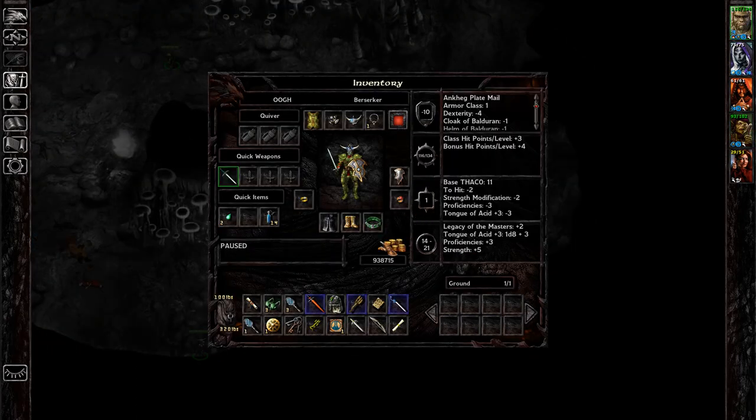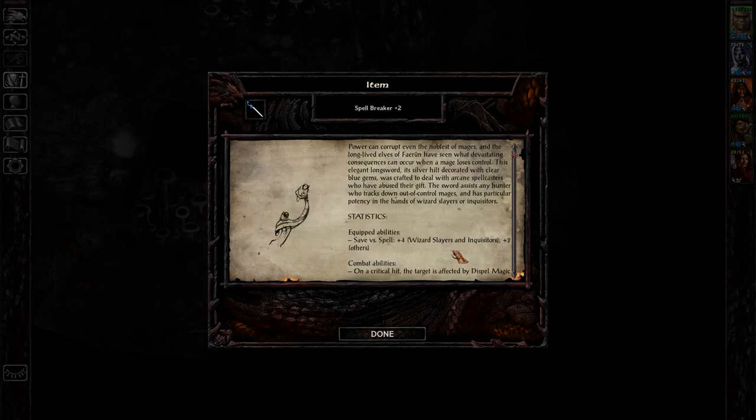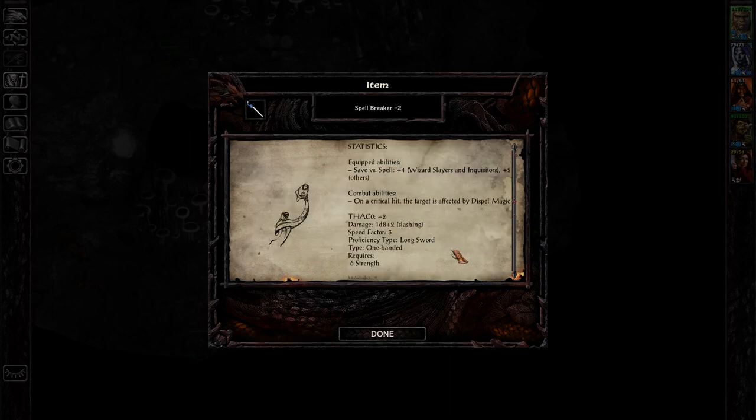As far as the sword, let me ID that. Spellbreaker plus two — this is a pretty good weapon. It's a long sword that basically will dispel magic on critical hit, and it's got decent rolls too.